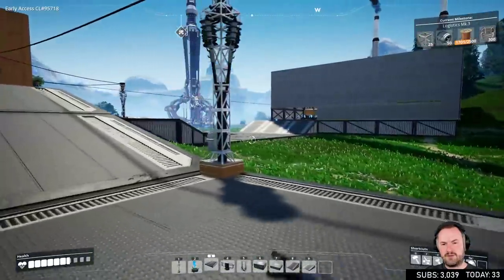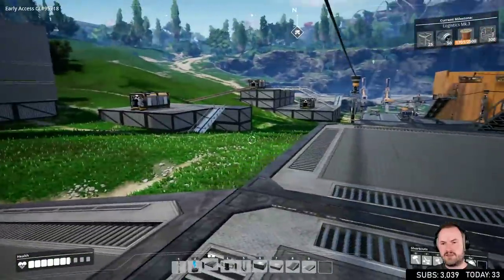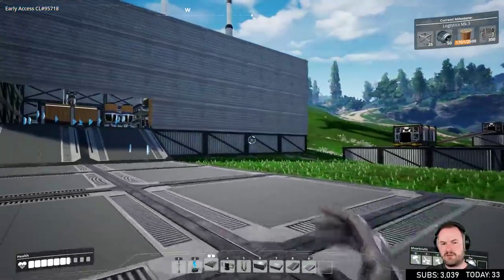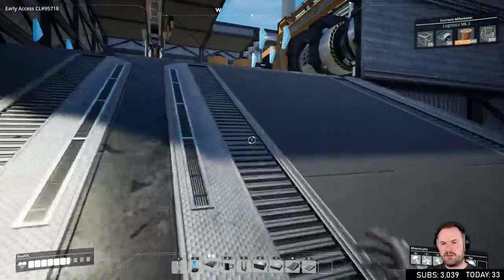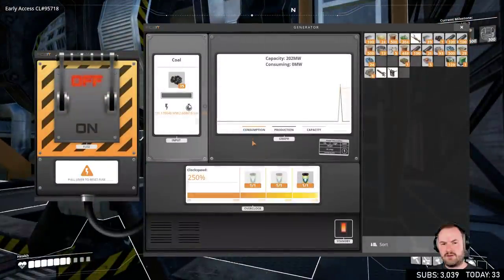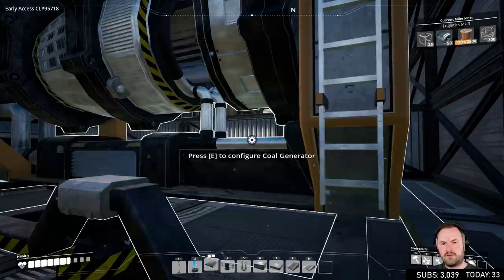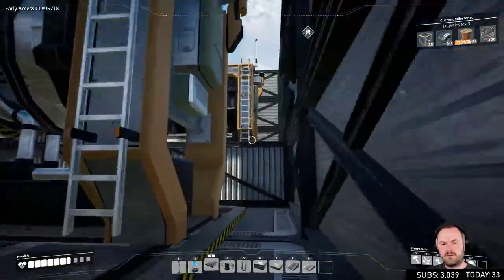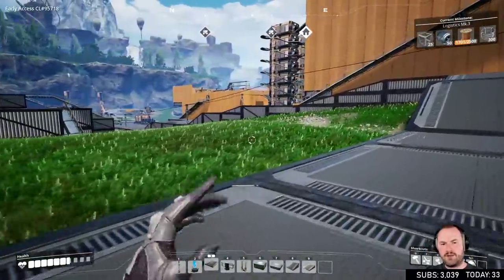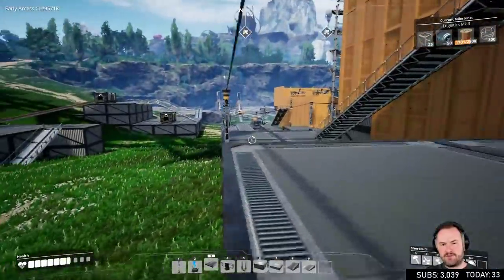We're still not somehow. We're producing the goods though — I can see the coal factories are operating. Maybe I just gotta flick the switch. Oh no — they're running. Is this one going too? Okay, good. So now we should be up and running. Yeah, we are. Okay great — those are powered up and ready to receive goods.